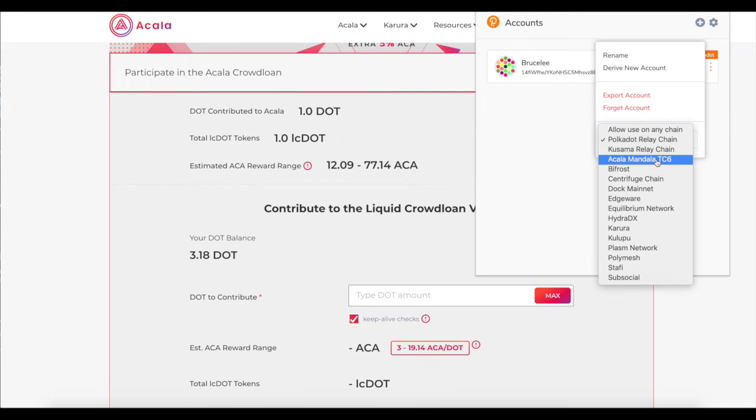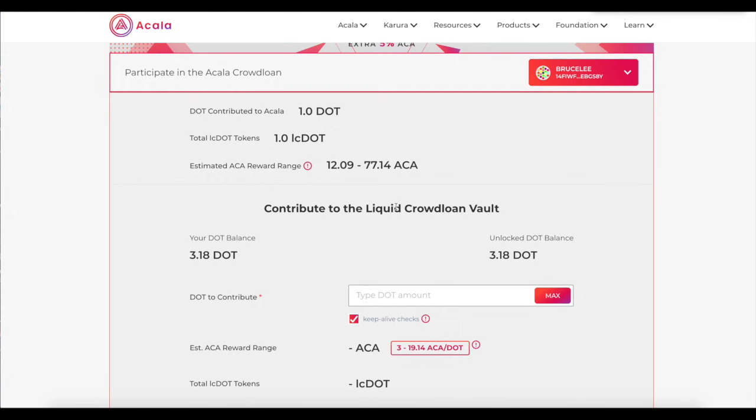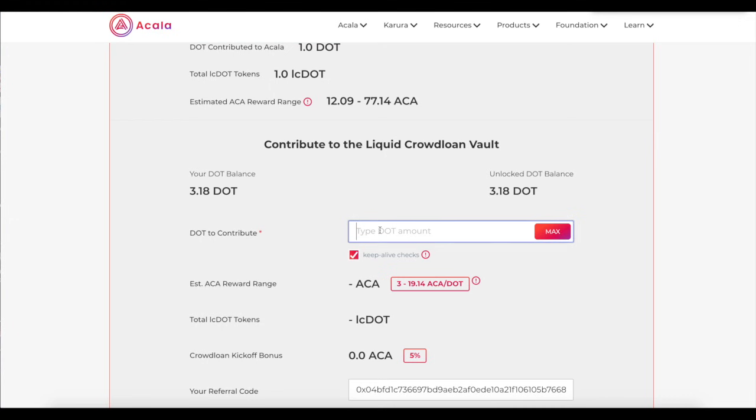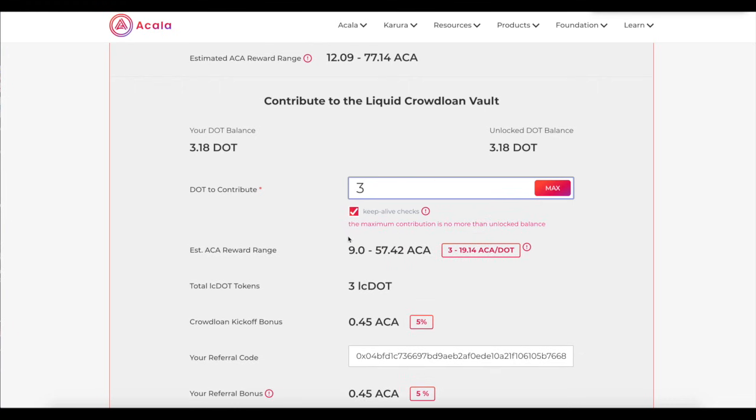You have a couple of chain options: allow any chain, Polkadot, or Kusama. Make sure you're on the Polkadot chain. Once you're on the Polkadot chain, copy your address and paste it into your Coinbase or Kraken account to withdraw your DOT. Now when you're ready to contribute, you have to donate at least one DOT for this parachain. This will tell you how much ACA you'll get on average — if you contribute one DOT, you get approximately three ACA. As more people donate, this will go down because the same portion of Akala tokens gets distributed across a larger number of participants. So if you want more ACA tokens, you need to contribute more DOT — like if you do three DOT, you can get nine, and so on.